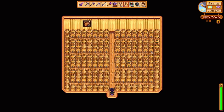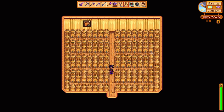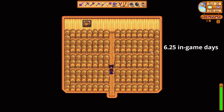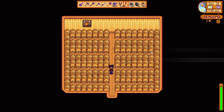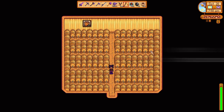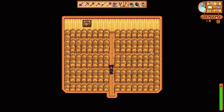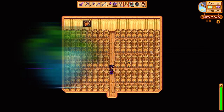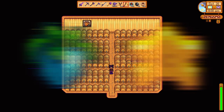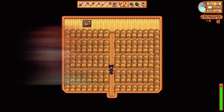Putting any fruit into a keg will produce wine after 6.25 in-game days. Wine is worth three times the base price of the fruit used to create it, so it is a hugely profitable product. The most expensive wines — ancient fruit wine and star fruit wine — are very popular products since they fetch such a great price. Wine is also a loved gift of Leah and Harvey.